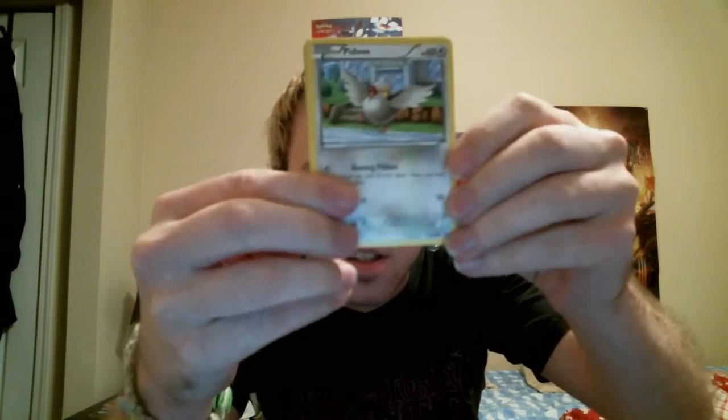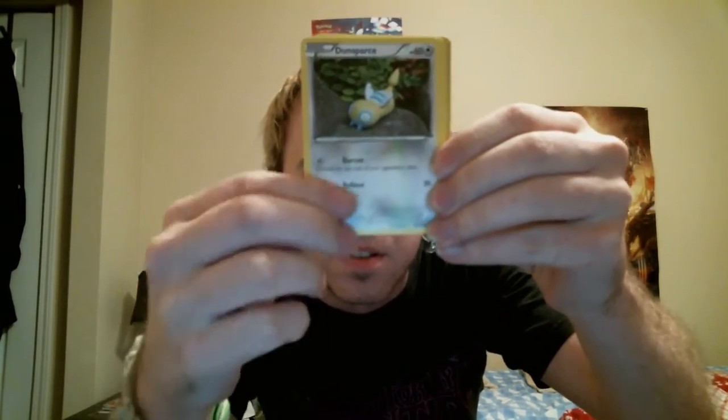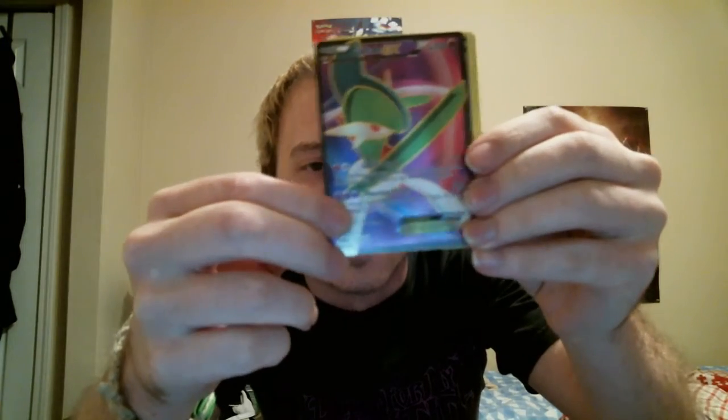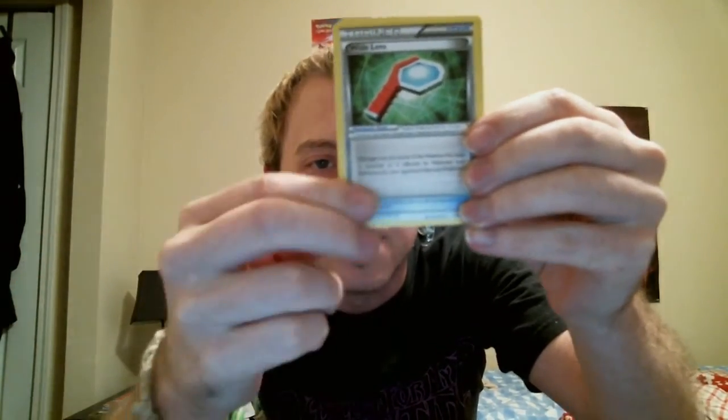Next up. Code card. Pidove, Dunsparce, Voltorb, Pikachu, Wurmple, reverse Togetic. Oh yes! Full Art Gallade EX! I was actually looking for one of those. White Kyurem, Togetic, and Firo — there we go. Beautiful card.